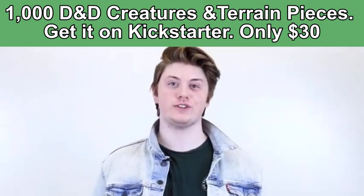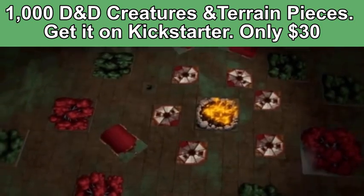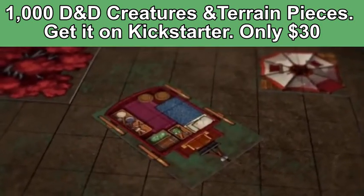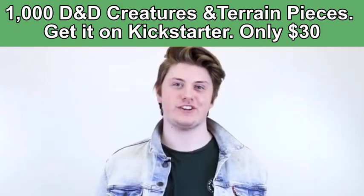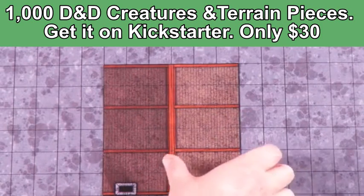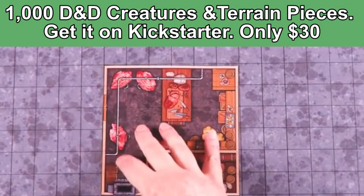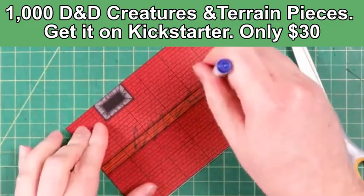Cursed Lands is our companion book for Curse of Strahd. It has everything you need to run adventures in twisted forests, decrepit castles, and cursed villages. It's perfect for anyone looking to run an adventure in a gothic horror setting. All the pieces are reversible — you can flip them over, go inside the buildings, go on top of the buildings. Everything has a dual purpose. Use your wet and dry erase markers to mark them up if you need to.